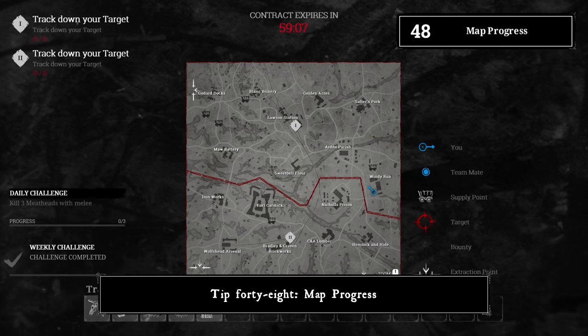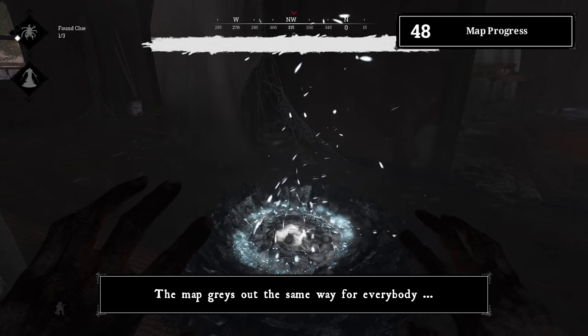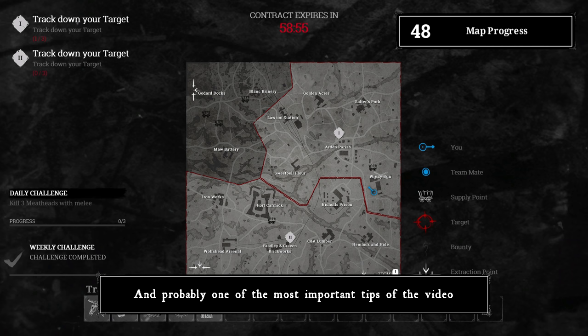Tip number forty-eight: map progress. The map grays out the same way for everybody after taking a clue. This means you can predict player movements — probably one of the most important tips in the video.